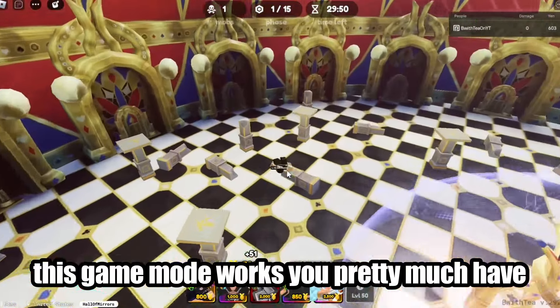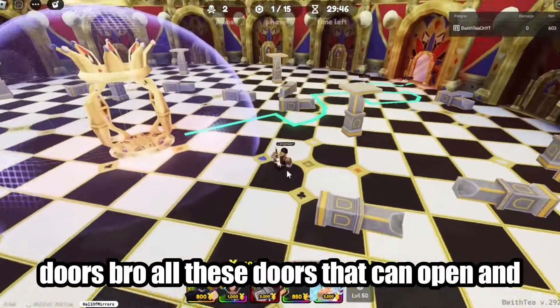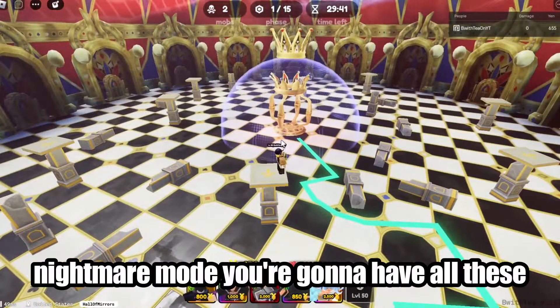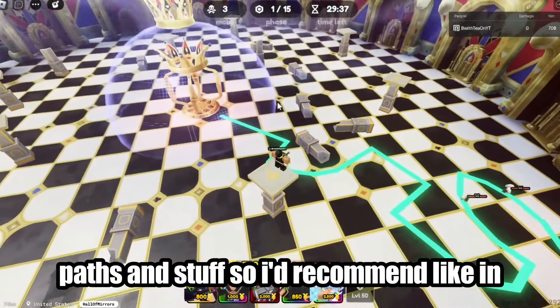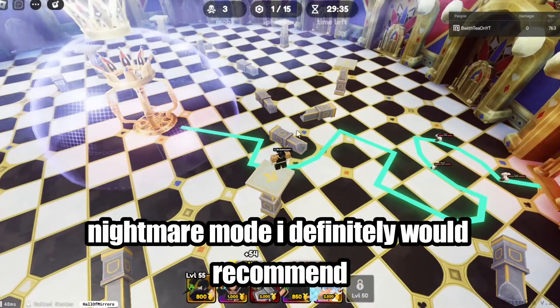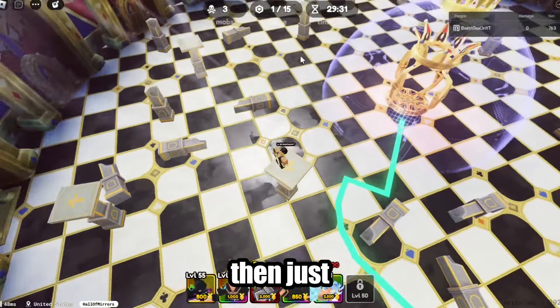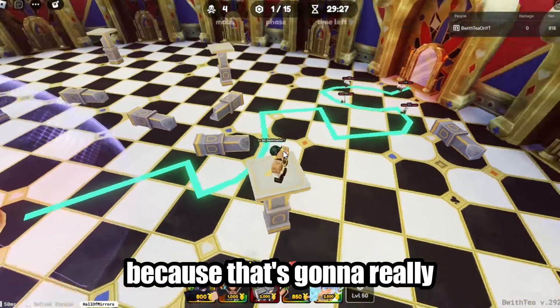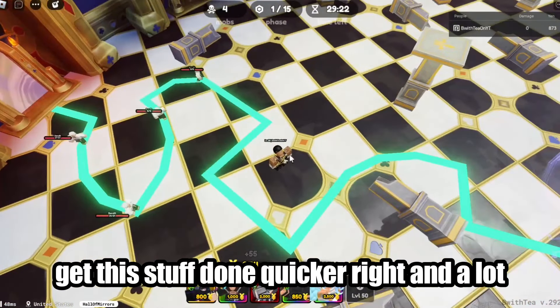In this game mode there are a lot of doors that can open, and in Nightmare Mode you'll have tons of doors and different paths. I'd recommend placing your units closer together in Nightmare Mode and using really high-range units, because that will let you cover more ground and get things done more efficiently.